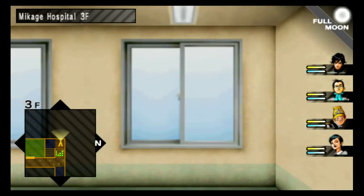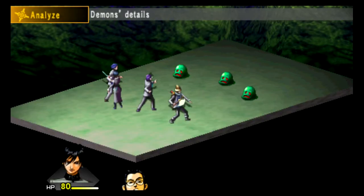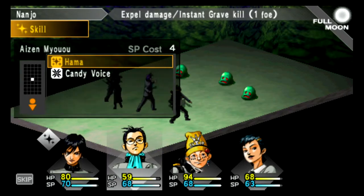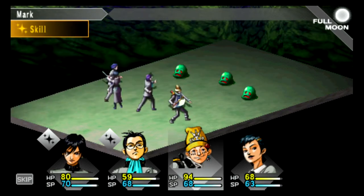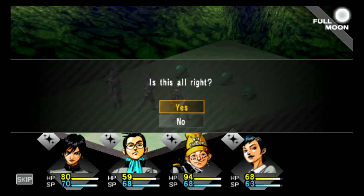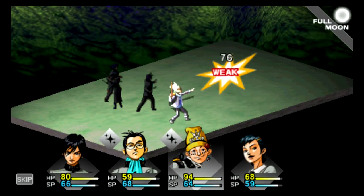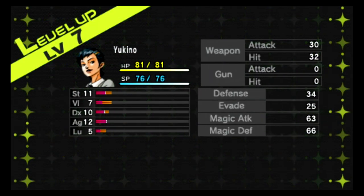I think we just need to go downstairs. We've got a new enemy — the Slime. These guys are weak to element and force. Let's use our basic stuff. Mark learned Gryi, a gravity skill, and Yukino learned electric — Zio. As you can see, now that we've gone through, we're getting very little XP, but that's okay.